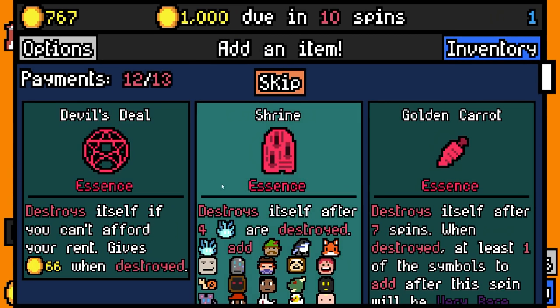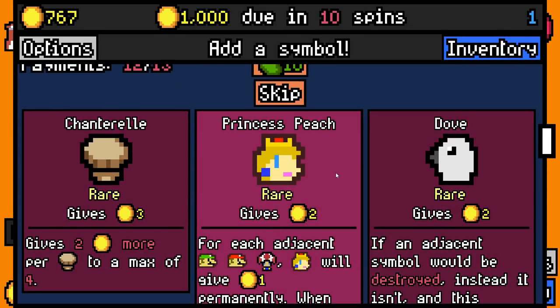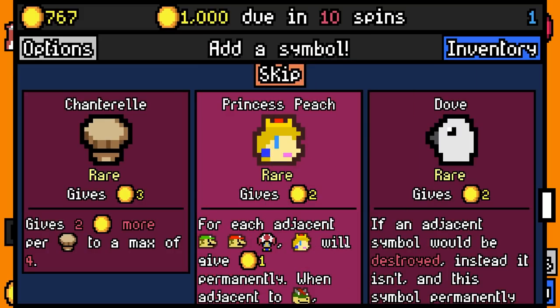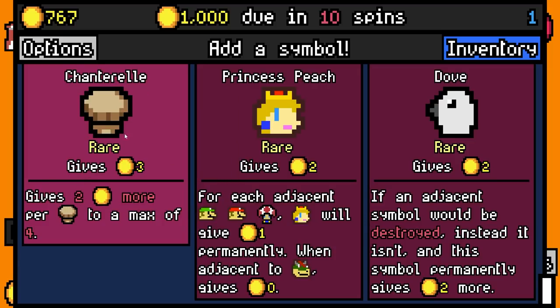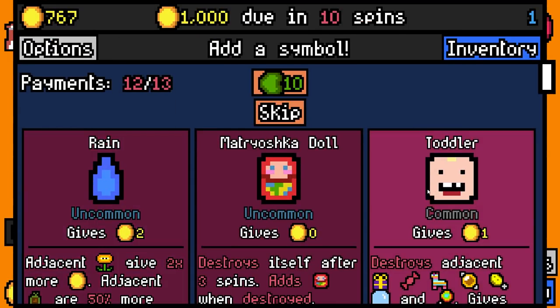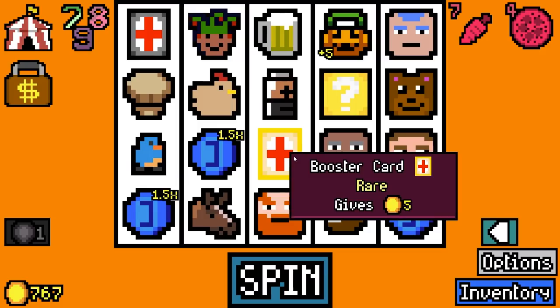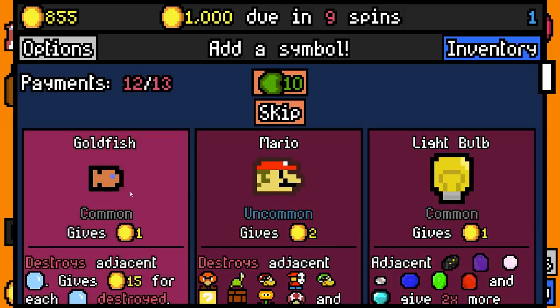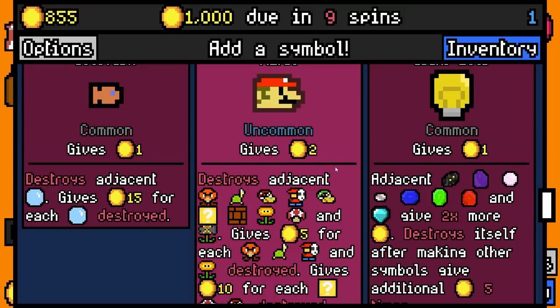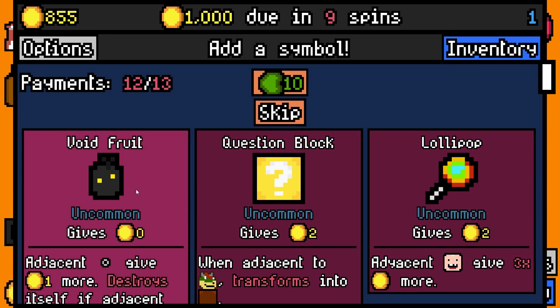Beer added for the dwarf. We'll pay 777 - our landlord was used as a piñata, get wrecked! We're gonna take golden carrot essence and frozen pizza essence. Princess Peach - each adjacent Luigi, Mario, toad, Princess Peach gives one more gold permanently; adjacent to Bowser gives two gold more. Let's take Princess Peach. We'll take trust fund. Now after Princess Peach we get a Mario option - Mario will destroy the golden block and give 10 gold when it gets destroyed. We'll add Mario and another question block.